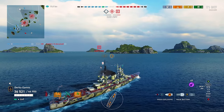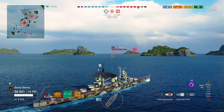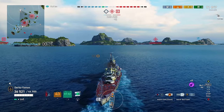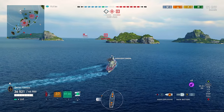I would say Zao is a great ambush cruiser, as long as you're the one doing the ambushing. With the slow traverse speed of the guns, you don't want to get caught with your pants down because likely you'll not be able to react in time. It's a terrible brawler, and I'd recommend staying pretty far back so you have time to react to battleship salvos.